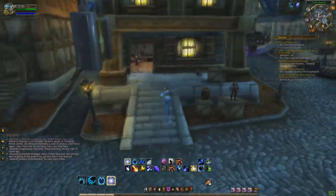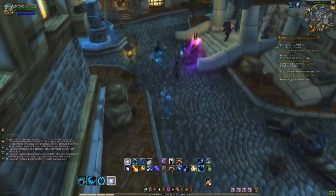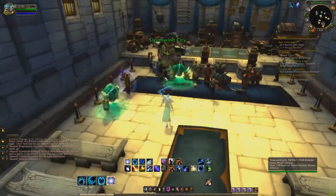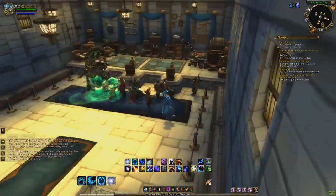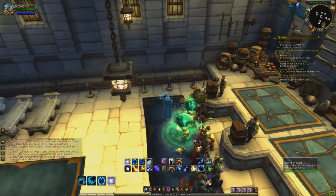Today we are going to be farming Ember Silk Cloth. This is a Cataclysm mat, and it's pretty popular right now, selling a decent amount because the achievements with first aid that are tied to it, after the pre-patch, are going to be removed. So a lot of people are buying this up in order to get those achievements because they're achievement hunters.